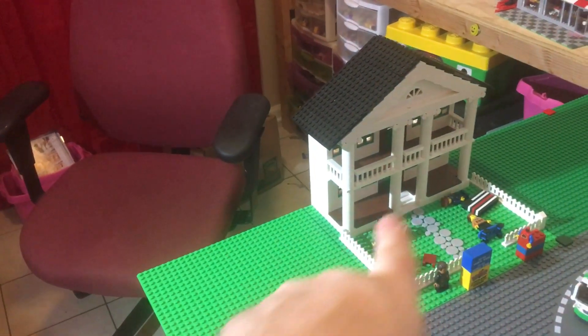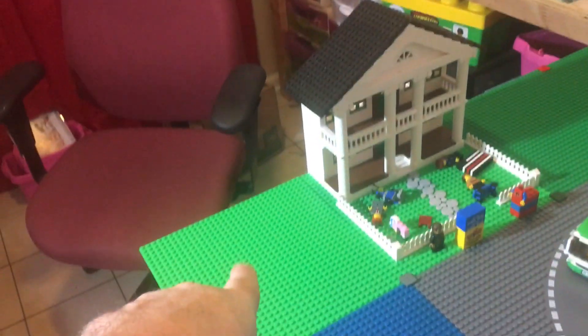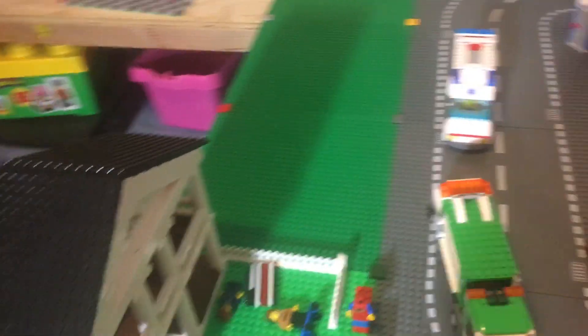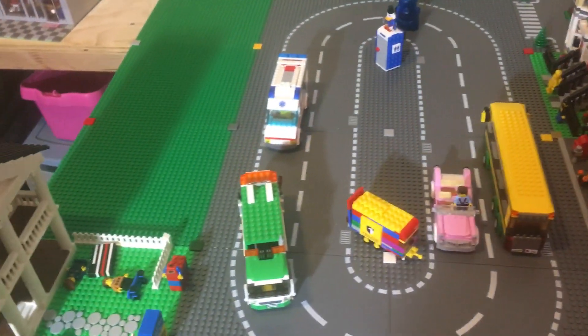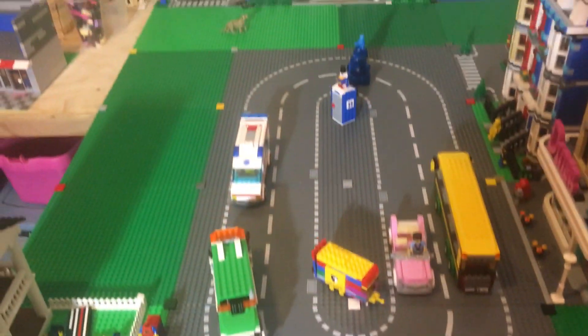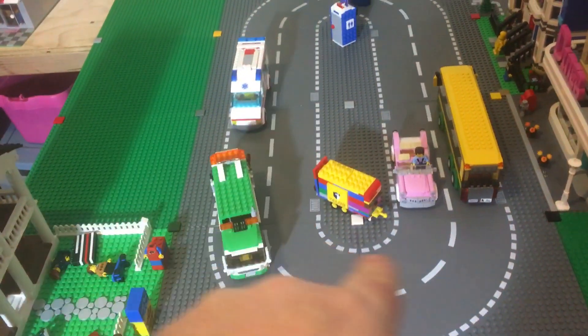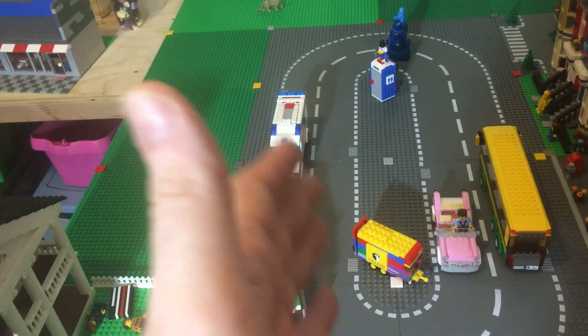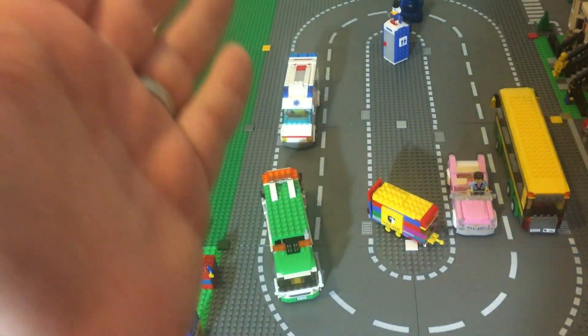We're going to go — this may change to blue. As you can see, there's this blue; we'll see how I feel. And then over here is the beautiful road. There's no inlet or outlet. I'm thinking about maybe taking the vehicles off and making it a bicycle road. We'll see.